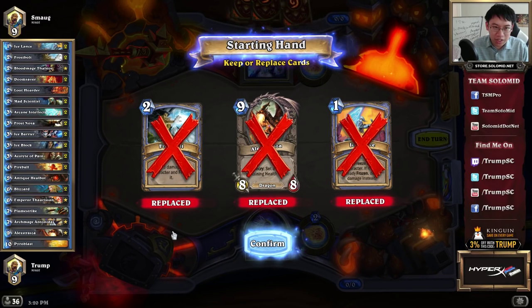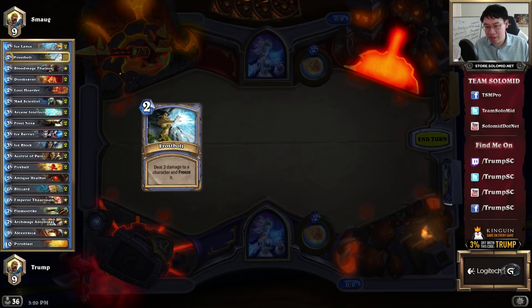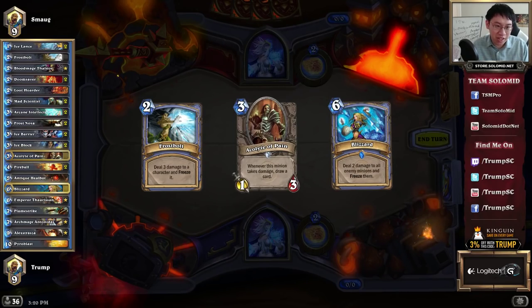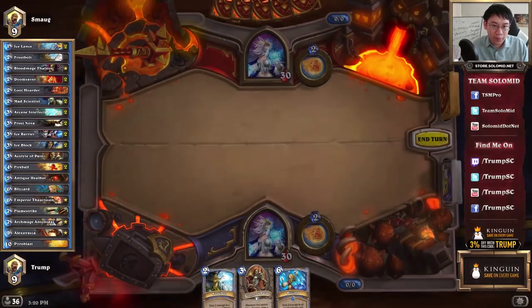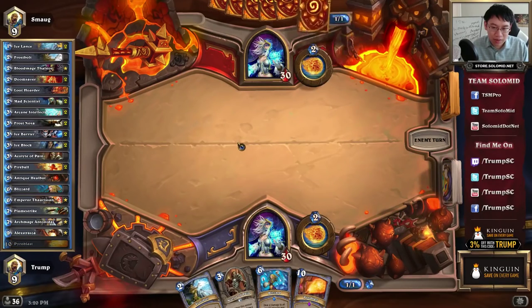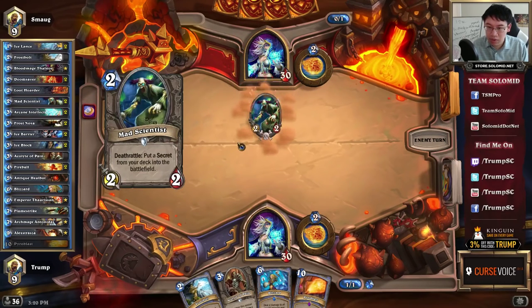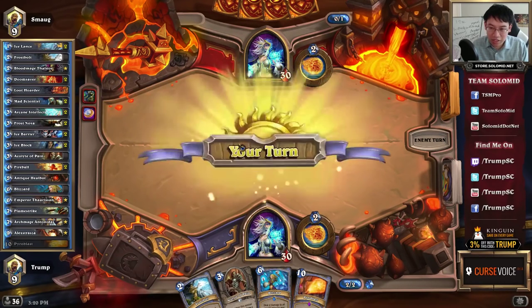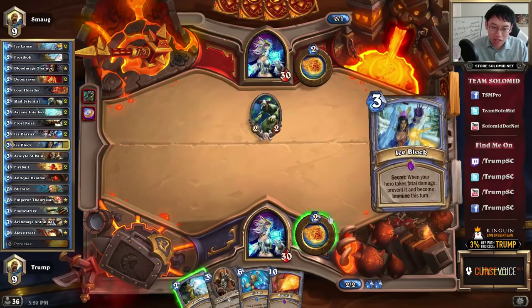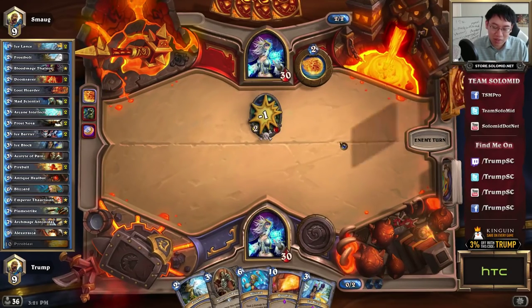It can be a little tempting to keep the Frostbolt assuming that the opponent is aggressive — in fact I will here, just because the Mana Wyrm in particular can deal so much damage if left unchecked. Pretty much looking again for the card draw, and in this case, against what I expect to be an aggressive deck, I'll keep the Frostbolt.